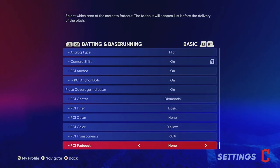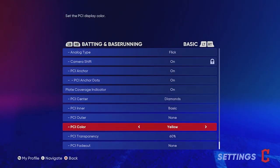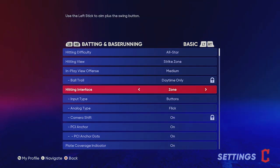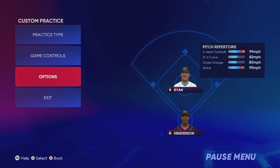For PCI Fade Out, set it to None — you do not want anything fading out while the ball is coming in. This is all preference, but the must-haves are Strike Zone as your hitting view and Zone as your hitting interface.